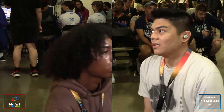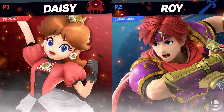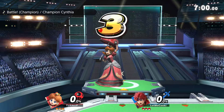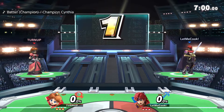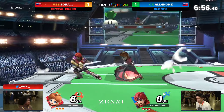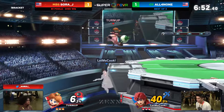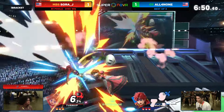Over 500 seeds separated the two, by the way. And what do we get? A game three fire set. This is what Ultimate in 2024 looks like — you can't sleep on anybody. SoraJ going to see if they can turn it back up, channel some of those combos from game one. I'm still so shocked by the ledge trump bomb — that still is crazy.